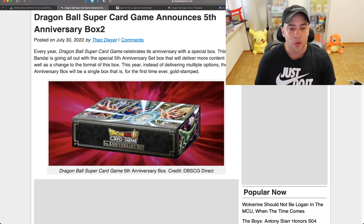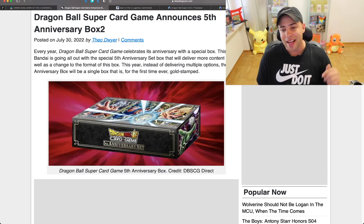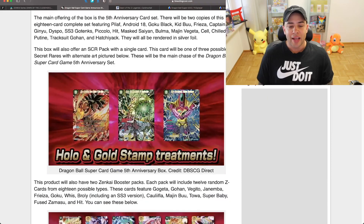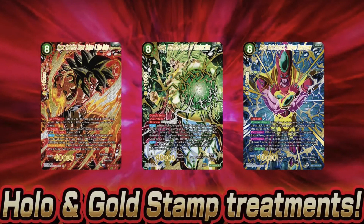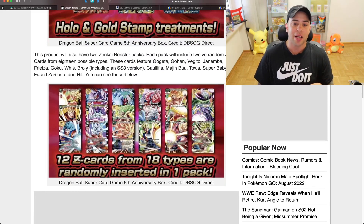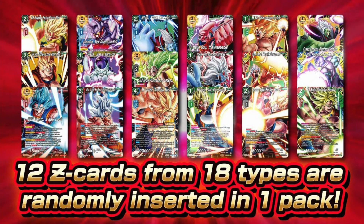Every year the Dragon Ball Super card game celebrates its anniversary with a special box. This year, Bandai is going all out with the fifth anniversary set, delivering more content and a change to the format — for the first time ever, this will be a gold-stamped box. This box will also offer a secret rare pack with a single card, where you can pull one of three holographic and gold-stamp treatment cards. The product also includes two Zinkai booster packs, each with 12 random Z cards from 18 possible types, featuring characters like Gogeta, Zamasu, and Hit.